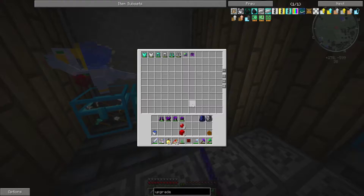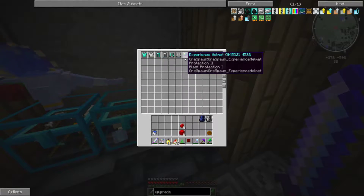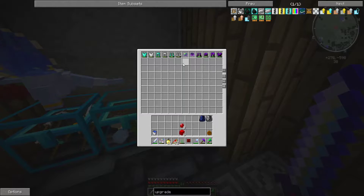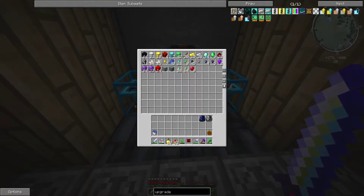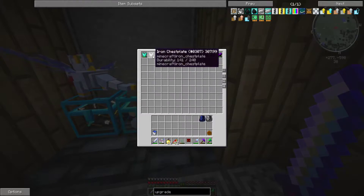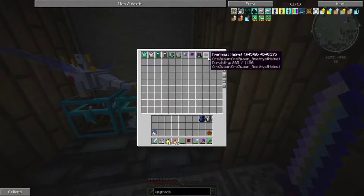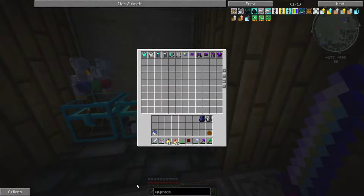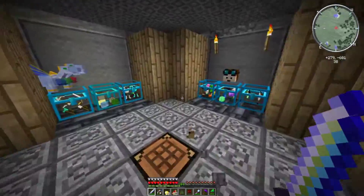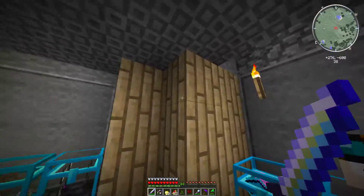Ruby is so much stronger than amethyst - it's not as strong as ultimate, but we're slowly advancing our ranks of armor. You can kind of see it in the crystal chest. I also got an experience helmet but I'm not going to use that right now because it's only slightly better than emerald. With what I have, the armor progression goes: iron, diamond, emerald, experience, amethyst, ruby, ultimate, then Mobzilla.